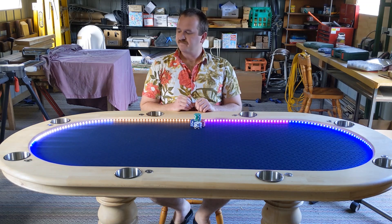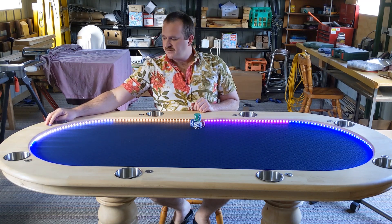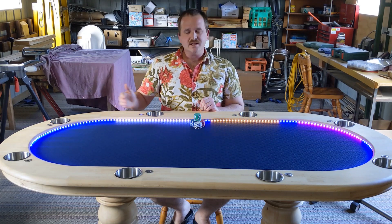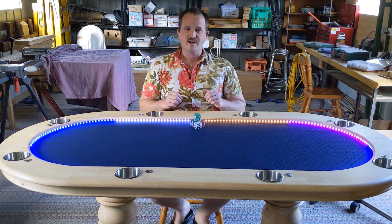After the first hand is played, the button's now ready to be moved on. The dealer pushes his button, the blinds disappear, and the dealer button moves to the next player. Then we see the new blinds, and we're ready to play again.